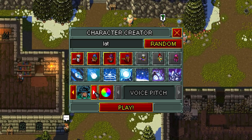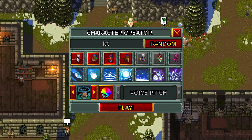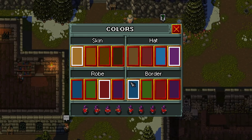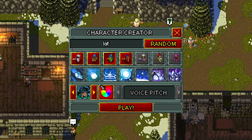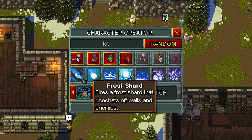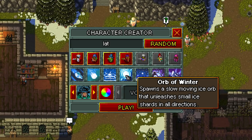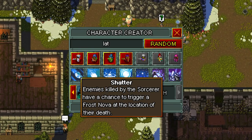So I'm playing as a Sorcerer apparently. We can get Frost Shard and Comet, which are the two abilities I start with. I can also get Frost Nova, Orb of Winter — which I think is like the Diablo 2 skill, the description reminds me of that — Biting Chill, Ice Barrier, and Shatter. That should be fun.